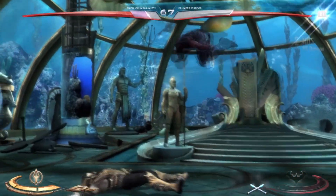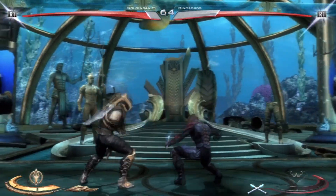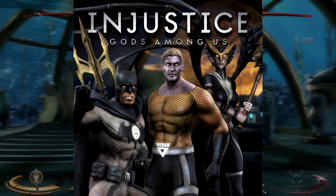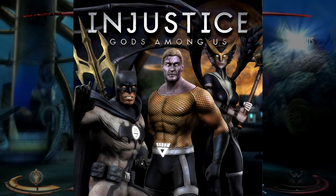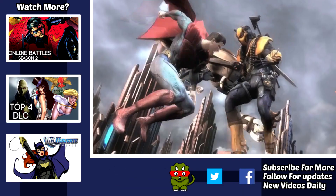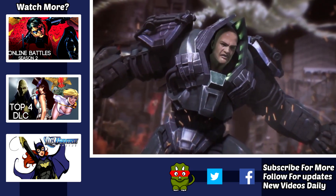Now the second skin pack is the Blackest Night 2 pack. This one contains three costumes just like any other, and it has the original Batman Blackest Night costume — a little bit lazy with that, not going to lie — but you also get the Aquaman Blackest Night skin as well as the Hawkgirl Blackest Night skin. All of these skins I honestly approve of; they look pretty cool. I like playing as the Blackest Night Batman already, so I'm hyped that everyone can start playing as him now.